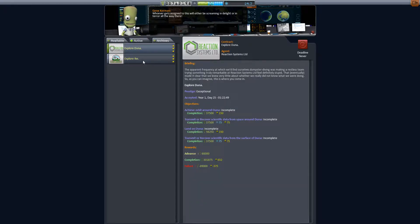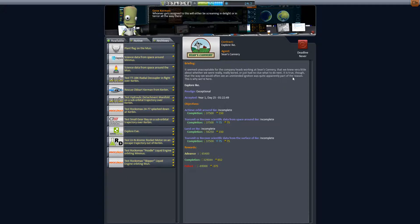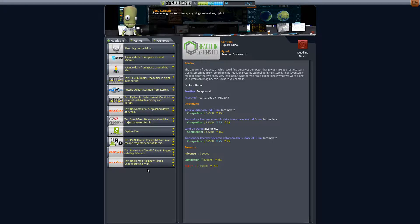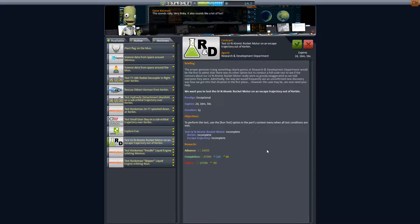High prestige — 300,000 and 329,000 funds, and these are never expiring. We also have: test the LV-N atomic rocket motor on an escape trajectory out of Kerbin, which we should be able to do. We're going with those three missions — Minmus, moon, and a rescue mission on a suborbital — okay, that's it.